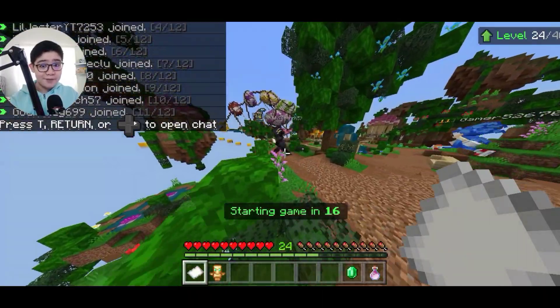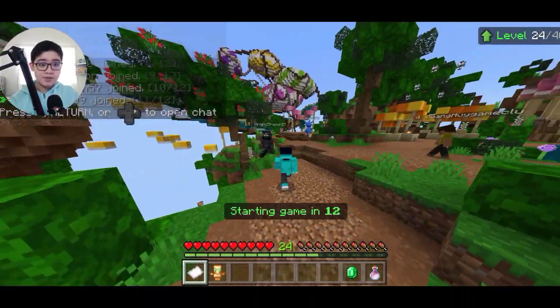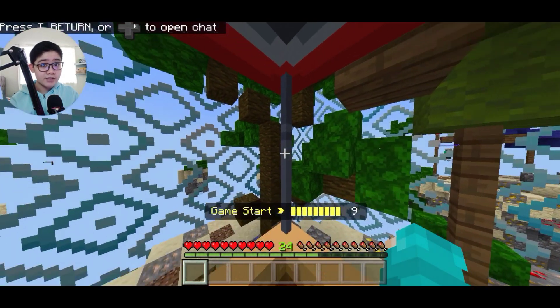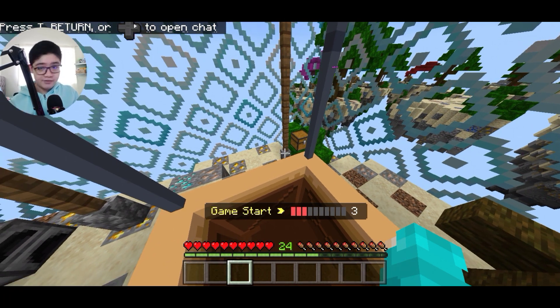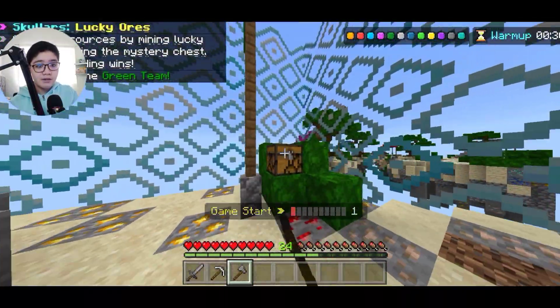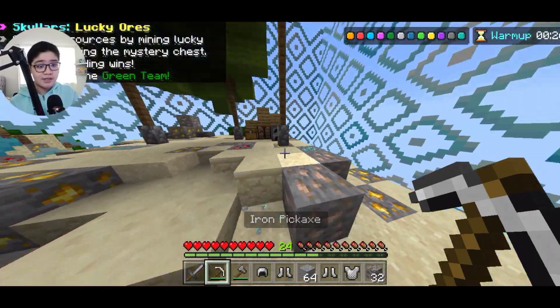Now you can finally play Minecraft Pocket Edition like you're playing on a computer, or you just want to PvP more competitively. One problem though — sometimes phone manufacturers map the right click as a back button, so you won't be able to right click during PvP. You'll have to map the build button as a different key, but it's really easy once you get used to it.